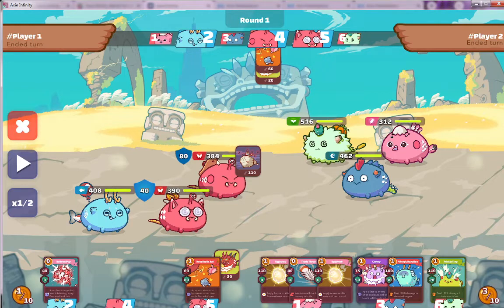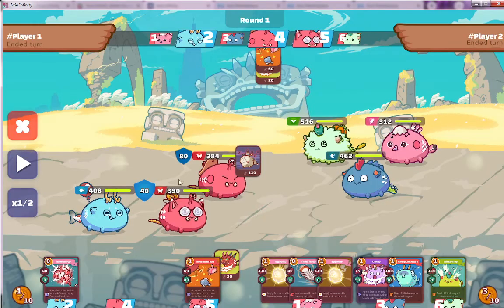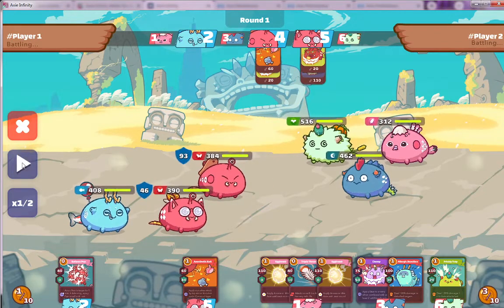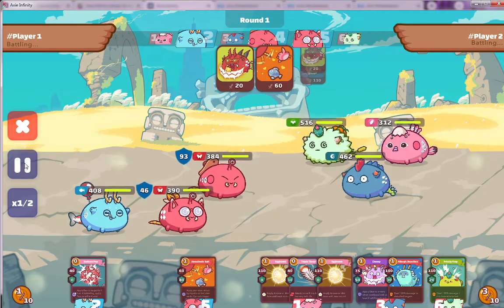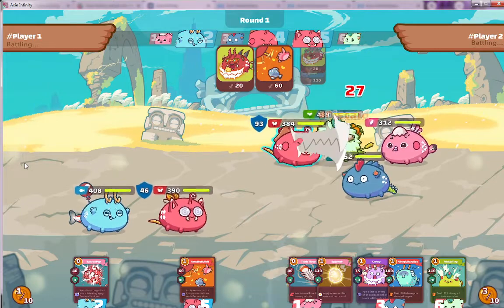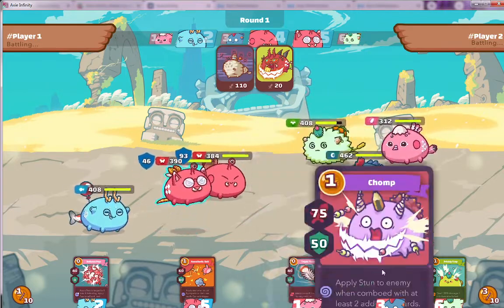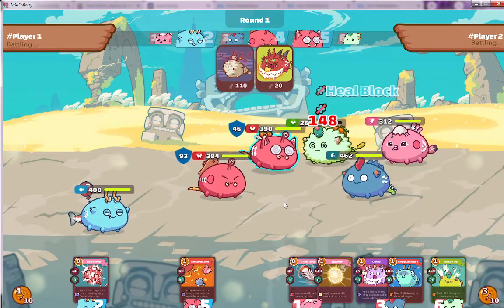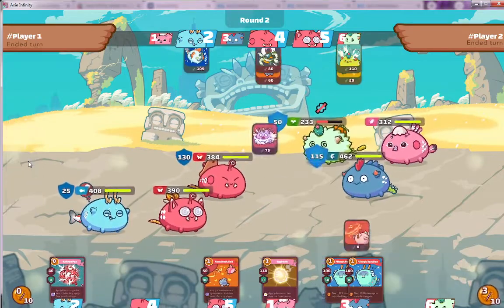Let's have a look at the gameplay. He's playing against a nice bug team with aqua. The meta has shifted a little bit more towards aqua currently. The aqua opponent is basically throwing his cards, skipping the round — he has some good cards in hand but isn't doing anything. I'm not so familiar with the team, but I probably would have thrown the prickly trap just to put some damage.